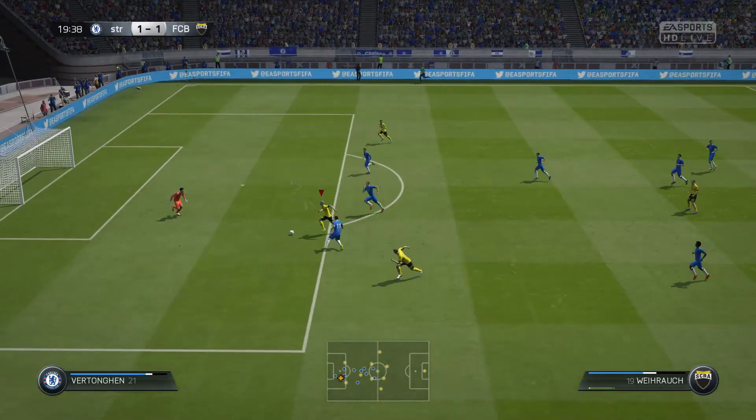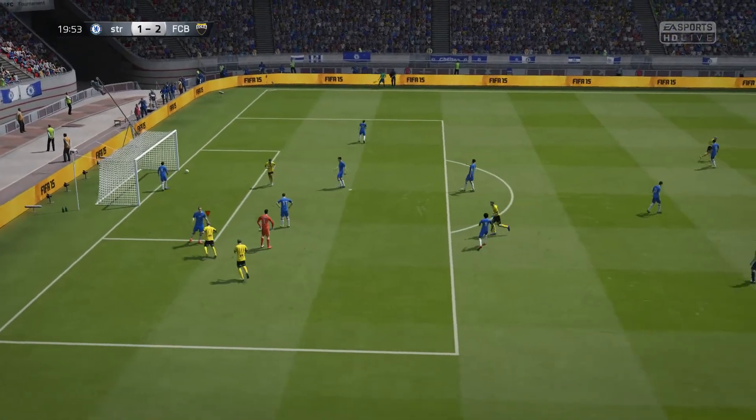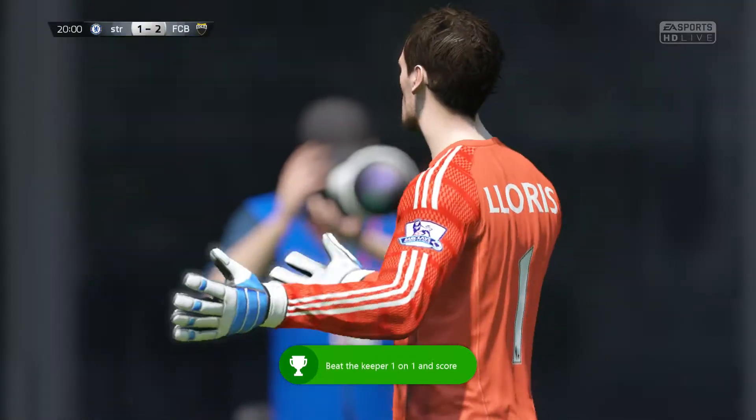We then sent through our striker, took it around the keeper, and slotted it in — a pretty nice finish actually — and that makes it 2-1 to us. We get a nice achievement when you take it around the keeper.